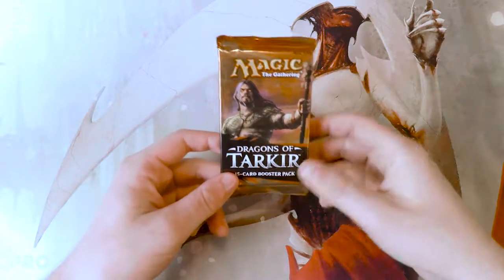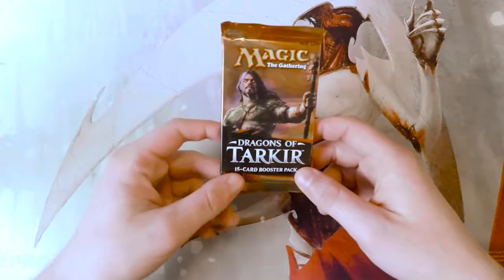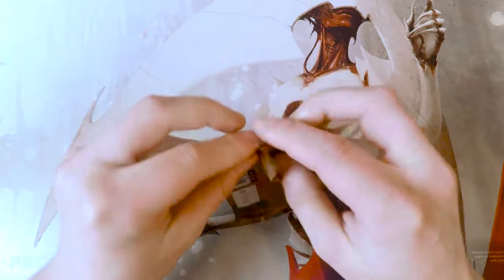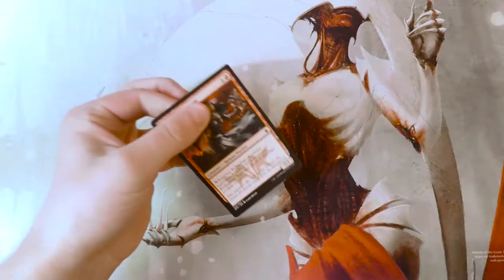Collected Company is always a good pull. Kolaghan's Command and really any of the Dragon Lords are actually not bad. I believe Dragonmaster is actually sitting at the highest value right now, but Ojutai is great, as well as Silumgar, being one of my favorites. So we'll see what we get.